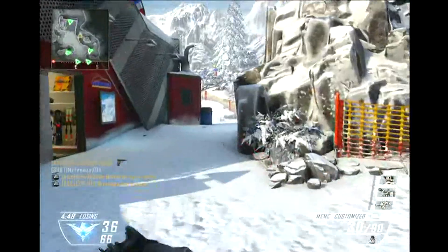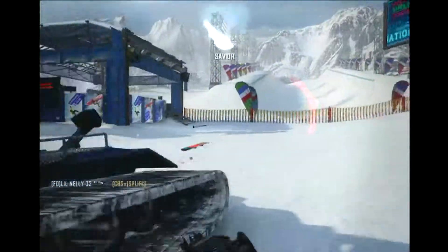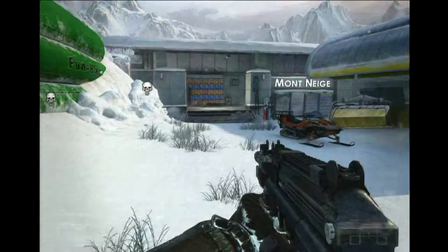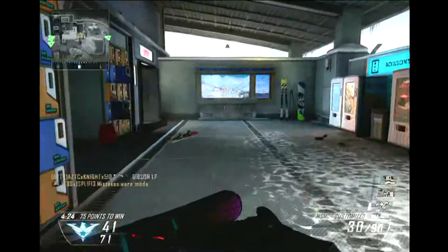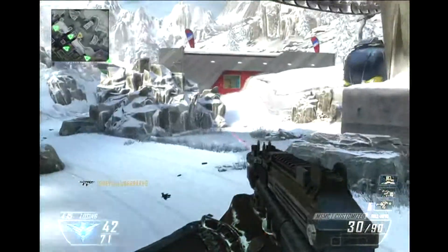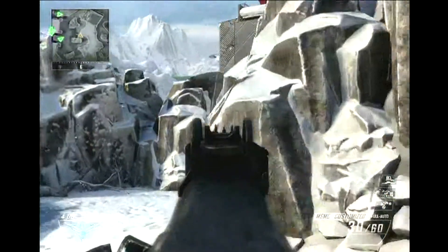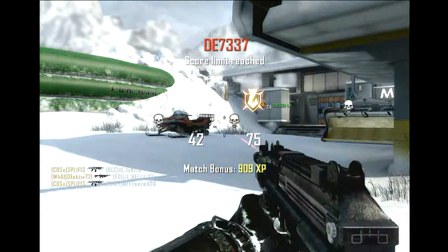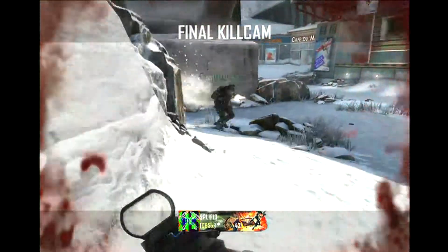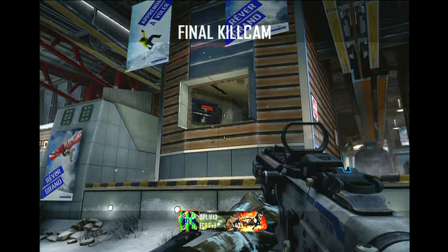I didn't die from it in this one, so so far so good. We are getting whooped right now — 37 to 66, nearing the end of the game. I'll look at my KD at the end; I think I'm pretty close to even. I like this map overall. Out of the two you've seen — Downhill and Grind — I think I like this one better, but we'll have to see how it plays out. That'll do it: 10 and 10 for an even KD of 1. I get a cameo in the final kill cam. Parts three and four coming up soon with Mirage and Hydro respectively.